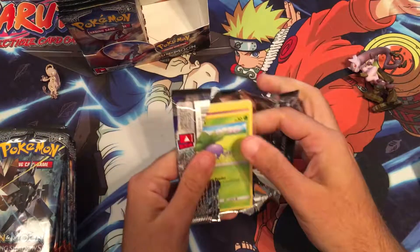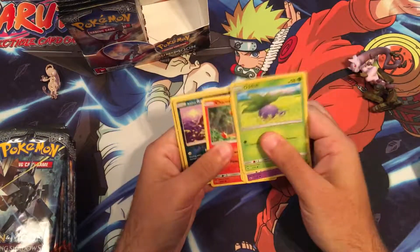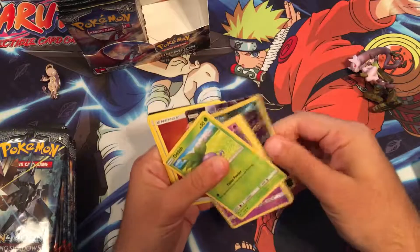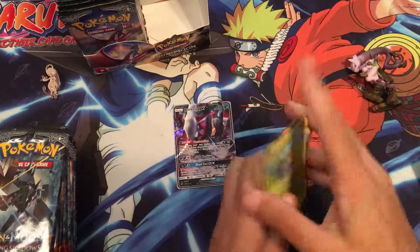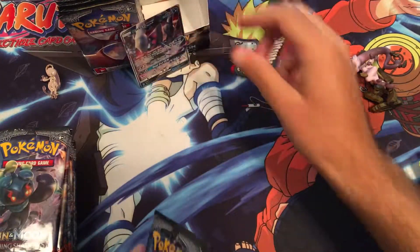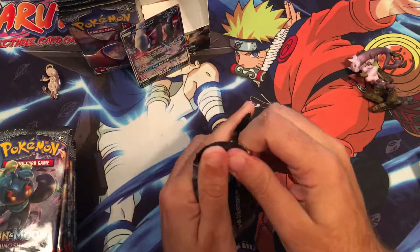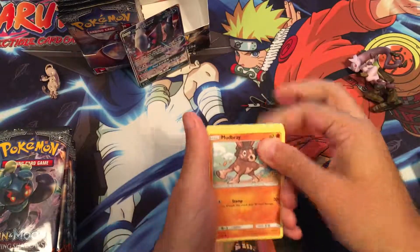That's all right, we've got plenty of packs to go through. Rotom — oh yeah, a Dark Ride GX! And you know what that means: getting lit for hits! Awesome. I really like Dark Ride, I think it's cool.